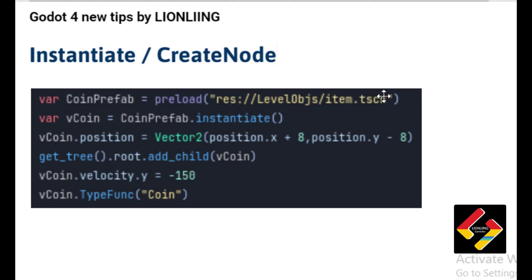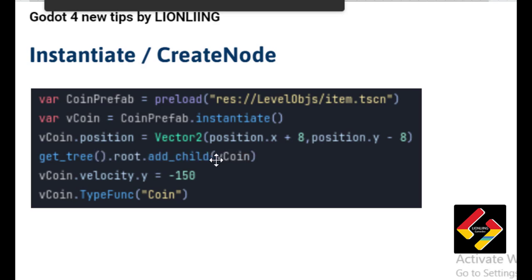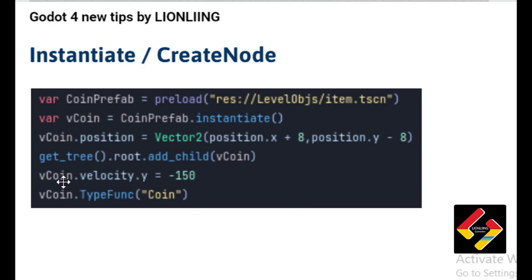For instantiation — creating a node — this is a good code pattern: var coin_prefab = preload a scene as a prefab, then coin_prefab.instantiate() creates a new coin. We set the position, then get_tree().root.add_child() adds the new instance as a child to the root of the game. We can then control this new instance and call a function on it.